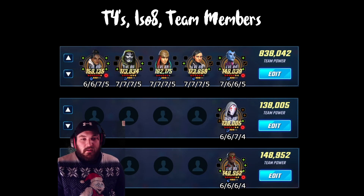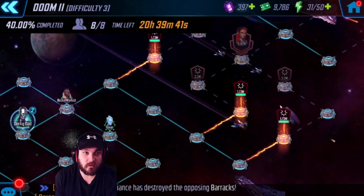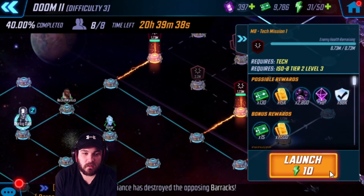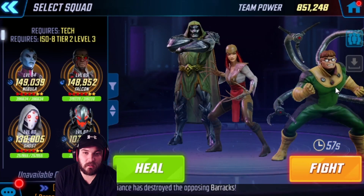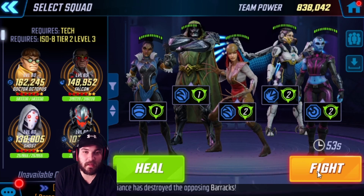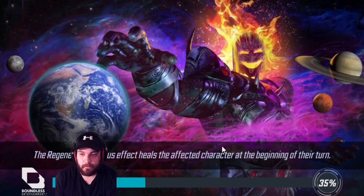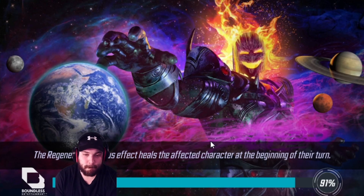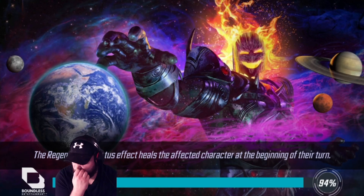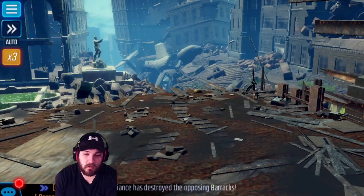Let's go ahead and get into the fight. Tech, Doom 2.3 - never fun, never consistent. I don't know how this will go, but we're gonna give it a shot. I like to use these five on the first node. Typically, if Doom gets ability blocked, you're done - go home.